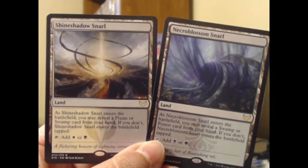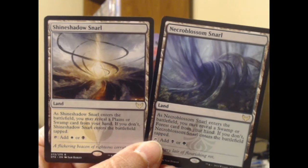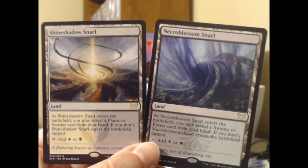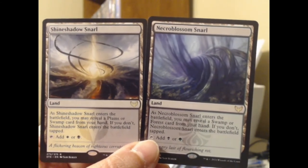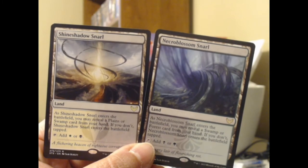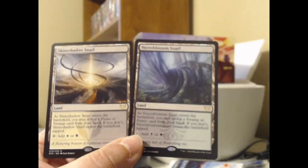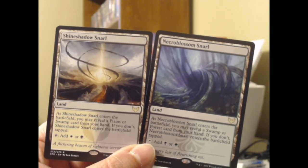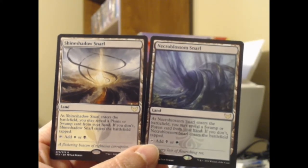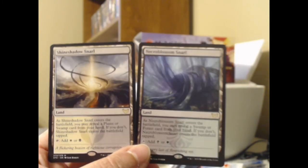There's a land cycle in Strixhaven — the snarl lands. They're similar to the Dominaria lands: as the land enters the battlefield, you may reveal a Swamp or Forest from your hand; if you don't, it enters tapped. A little wordier than those Dominaria and Ixalan lands like Hinterland Harbor and Woodland Cemetery, which came in untapped if you controlled one or the other. These you just need to reveal from your hand, which should be easy. They're about two dollars right now but I think they'll eventually reach five or six — I'm hanging on to these.